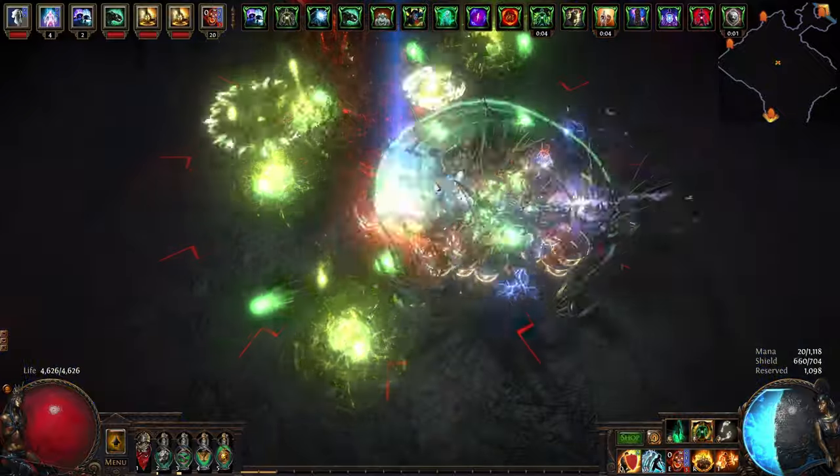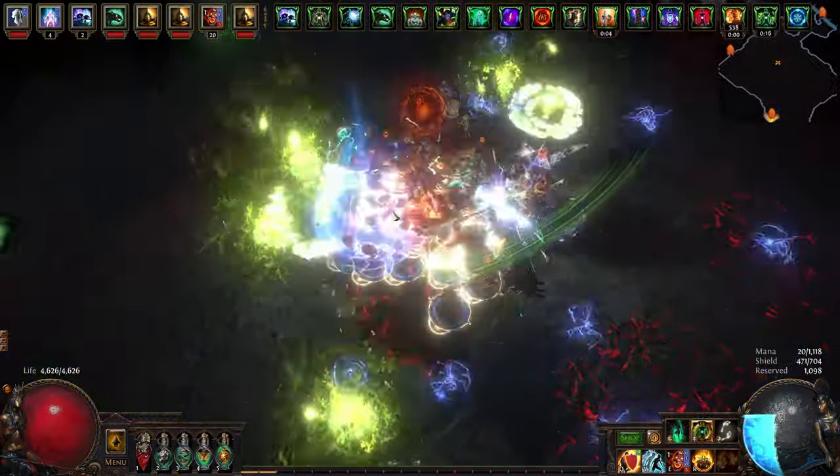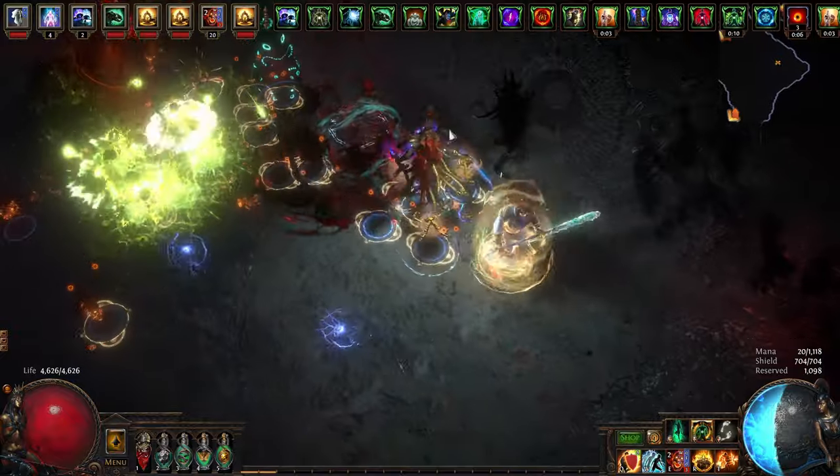At this point your build should be pretty strong, and it's really just about getting spell suppression capped and getting all those numbers on your gear a little bit higher — a little bit more life, a little bit more resistances, and trying to cap your spell suppression.